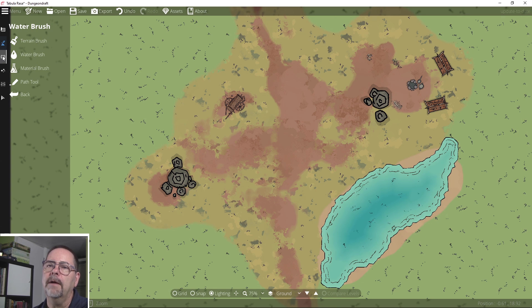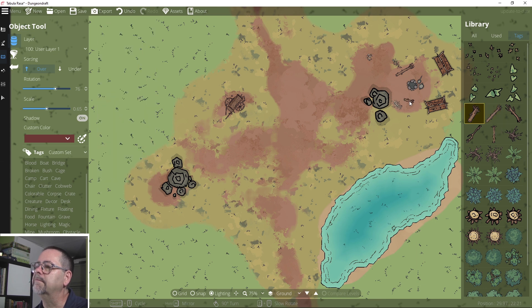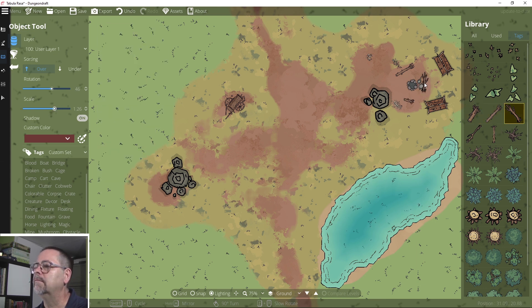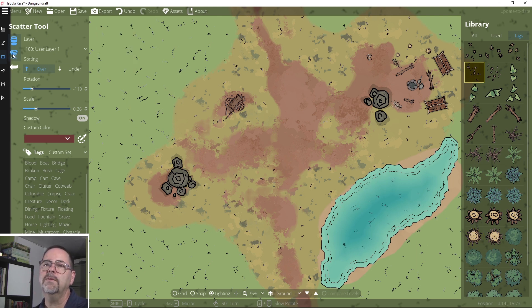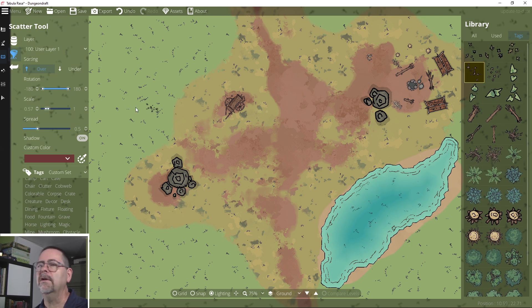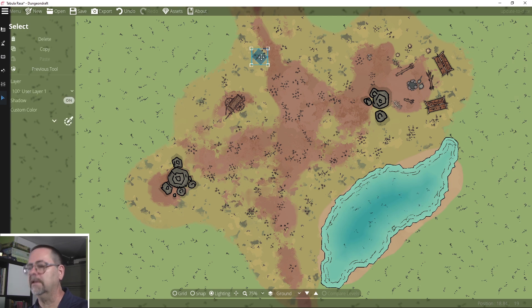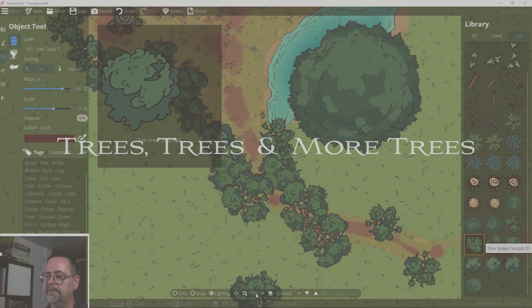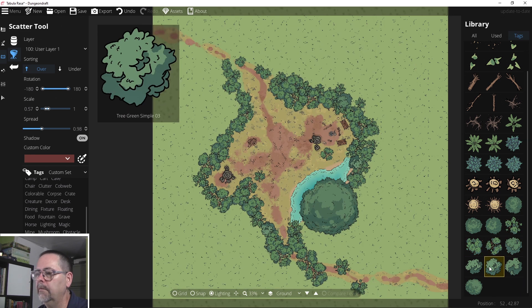I'm going to go back to the object tool and find trees. I'd like a log or two that's been cut. These are just leaves — I do want some scattered leaves in here, so I'm going to use the scatter tool. I'll scale down a bit; they are leaves after all. I'll notice that it scatters the rotation of them too. I'm going to get some more leaves of a different type and scatter those in different spots. I might remove some from the grass areas — I'll just select those and delete them.